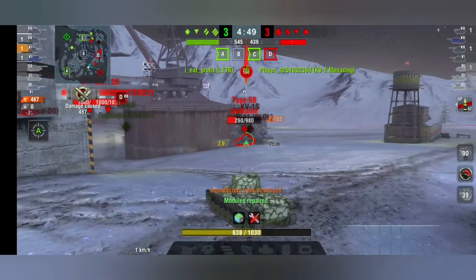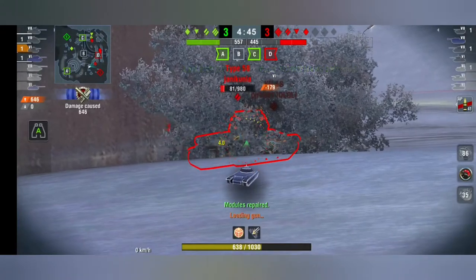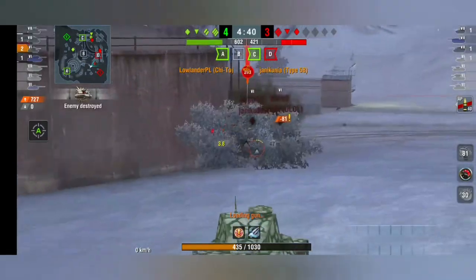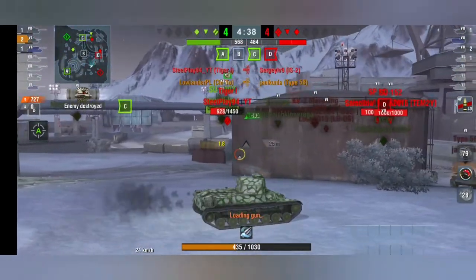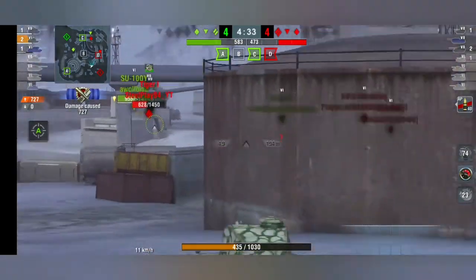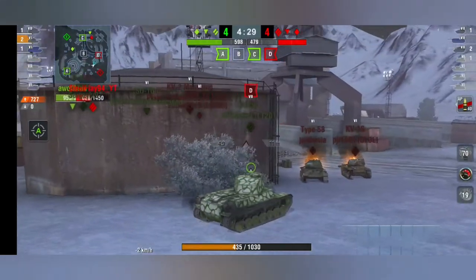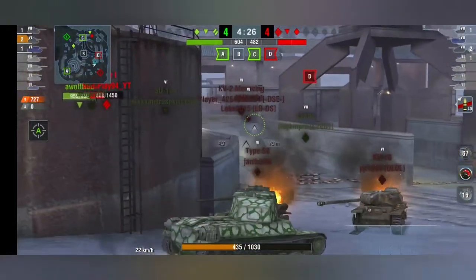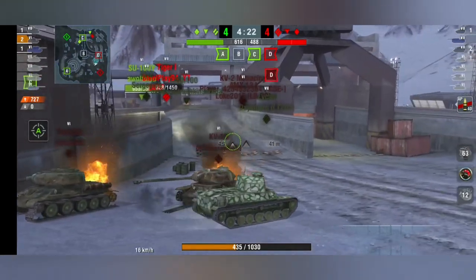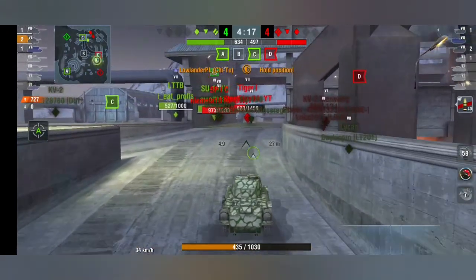I really like this tank and it's really underestimated by enemy teams in most games, so that's your advantage. When enemies see the Cheeto they say it's a paper tank and deal with it later. Only the big TDs like the SU 100Y will probably focus you just because they can HE you easily, same as the SU 152.